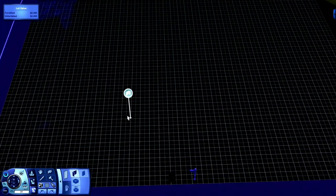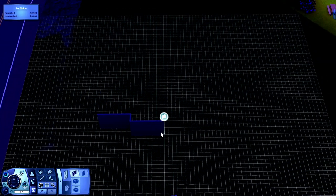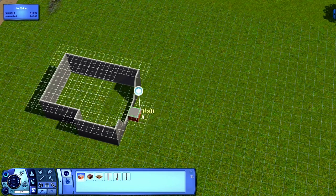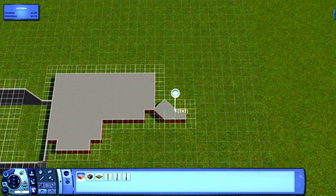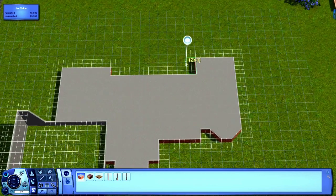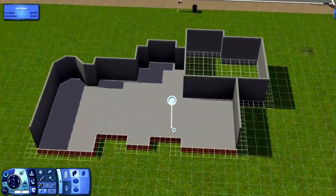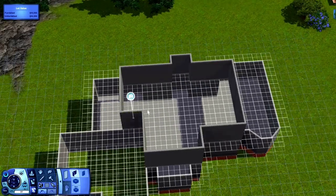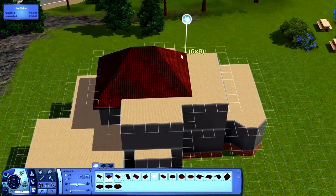Hello everybody, little simmer here and I'm back with another speed build. This one is called Red Brick Estate and it is three bedrooms and two bathrooms. I actually had a picture of it on a site called familyhomeplans.com. When I tell you it took me two days to find a house on there that I liked — oh my god you guys — it took me so long. But anyway this house is so cute and it just turned out so good. I don't think I've ever made a red house before.